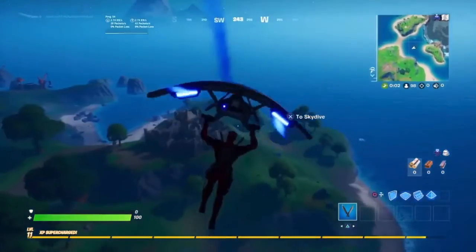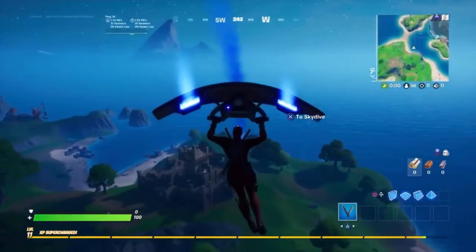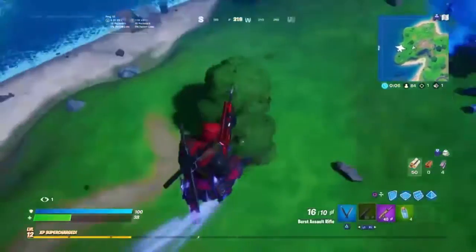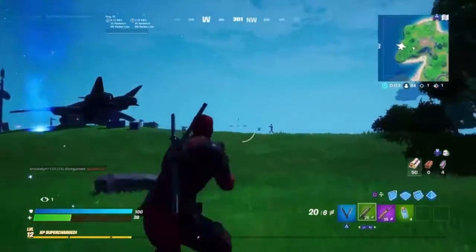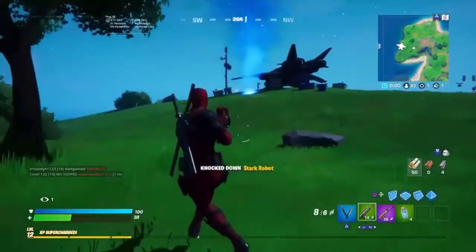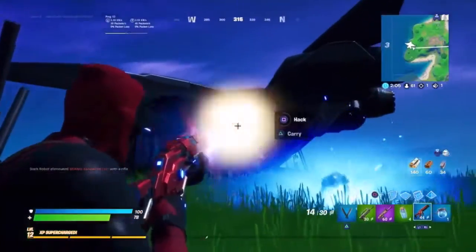What you're going to want to do is glide down towards this blue smoke and go somewhere near and start to loot up. Once you're done looting up, you're going to want to head to the Quinjet crash site and start to take out these bots. They do do a bit of damage, but they're pretty easy to take out depending on just what guns you have.